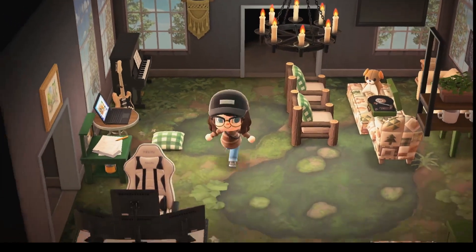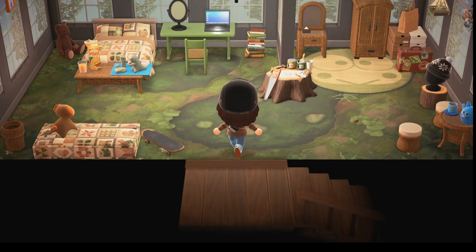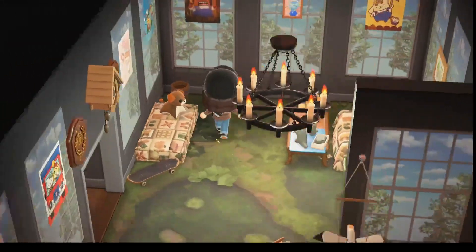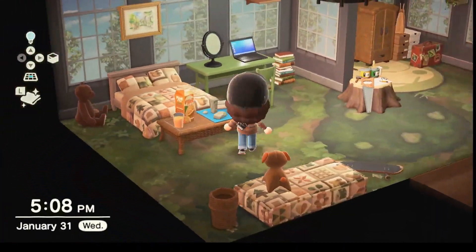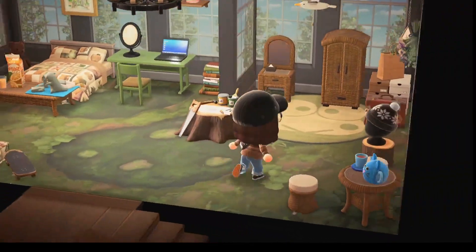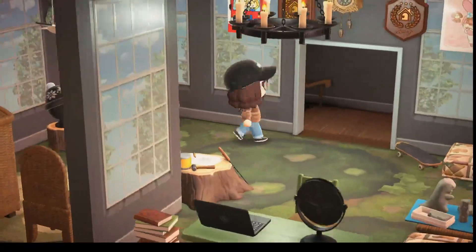Now we're going upstairs to my bedroom. This is my actual favorite room in the house. The bed is my favorite furniture set, though I can't remember what it's called. There's clay, orange juice, and a little desk. The walls are covered in Sanrio posters because I love Sanrio so much.